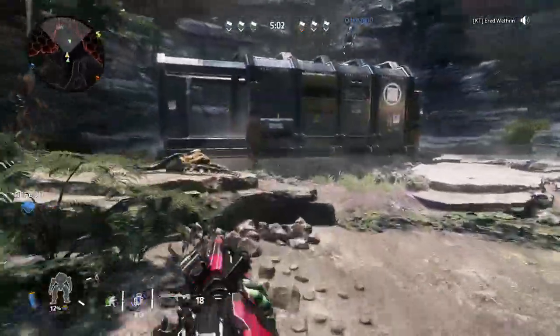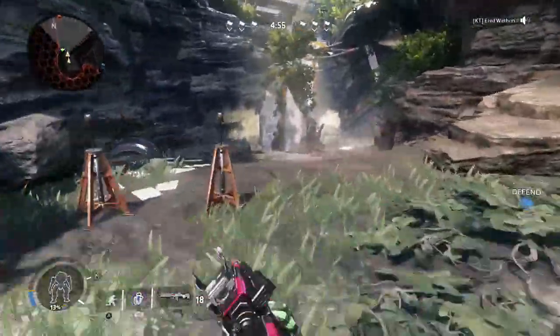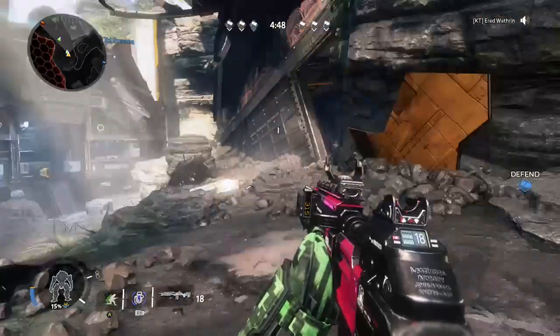Now I've made it up to Trailer — this is Trailer because it's got this trailer here. Trailer has a little pond behind it — Trailer Pond. And then this is Main Street: this giant street where on most maps you end up shooting up and down at each other. This is Main Street.